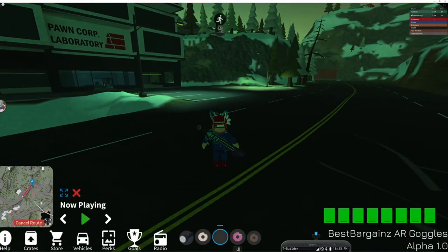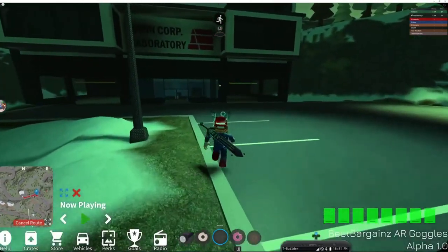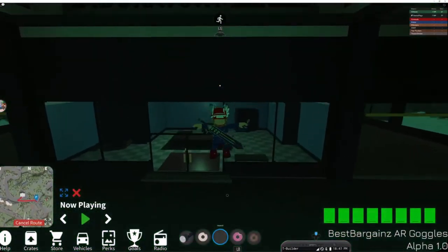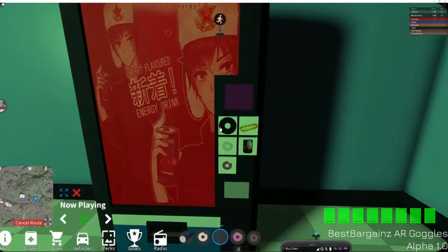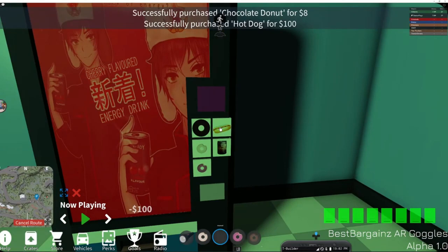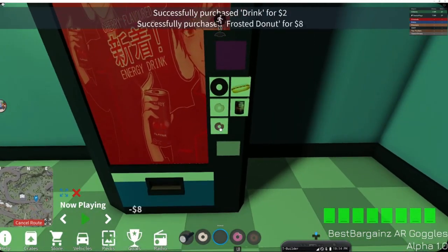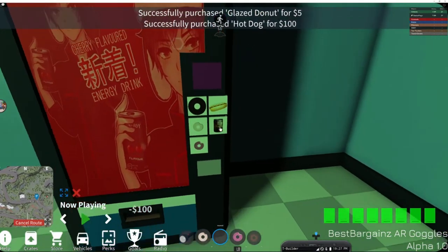Here we are now back at Pawn Corp Laboratory. This is really easy to find — I recommend just set your waypoint to the little flag right next to this building and you should be good to go. Then once again, we're going to go in here and open up the door the same way we did last time. Now it looks like if you leave the game and you come back, you'll still have all this stuff — it will be saved. The hard drives will be saved, your goggles will be saved. So if you do end up crashing, fortunately it won't ruin all of your progress.